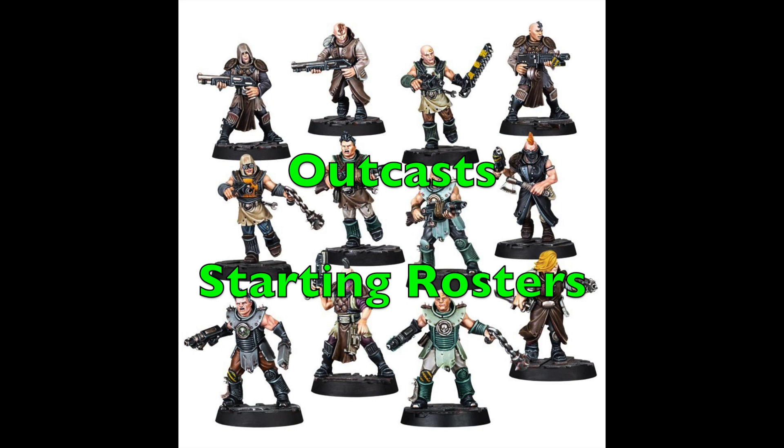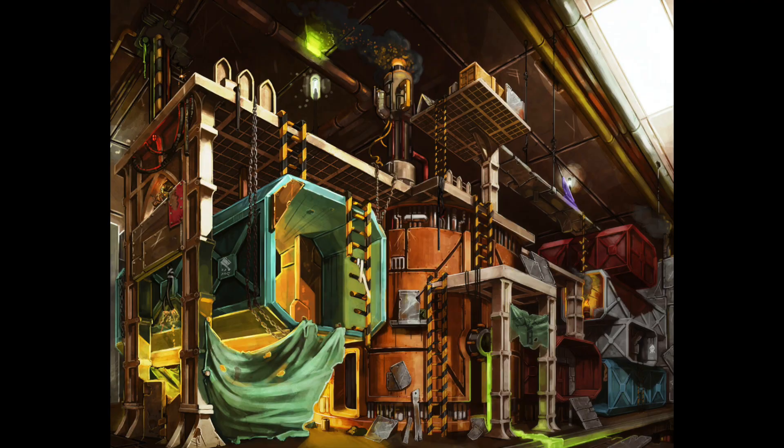In this video we will talk about the Underhive Outcast gang's strengths and weaknesses, the individual fighters including the leader, champion, and outcast hive scum. We'll also talk about how to use Dramatis Personae — the special characters in Necromunda — and the delegation gangs including guild, criminal, and noble house delegations. Finally, we'll give you six different lists to illustrate the diversity you can achieve with this rule set. Timestamps are in the description box below so you can jump to the parts most important to you.